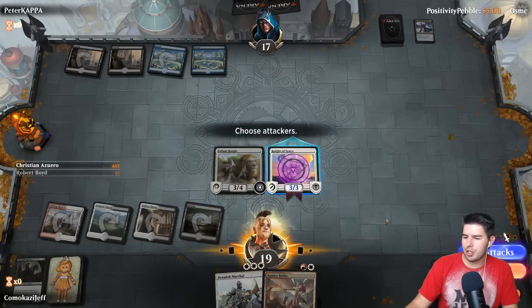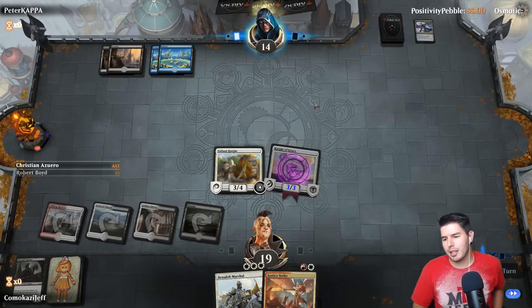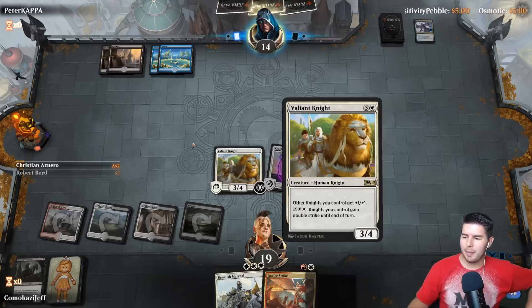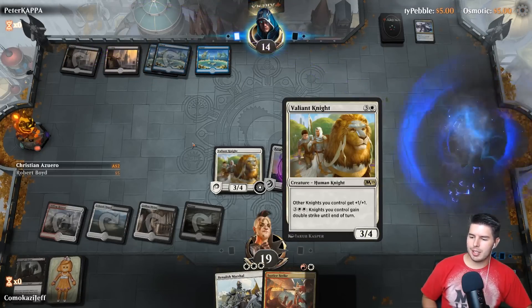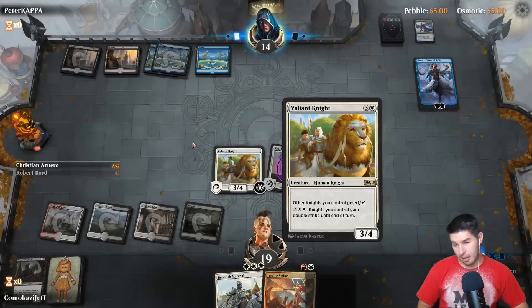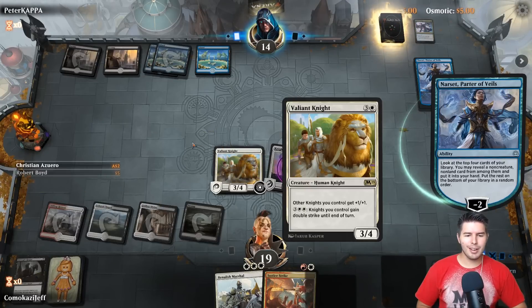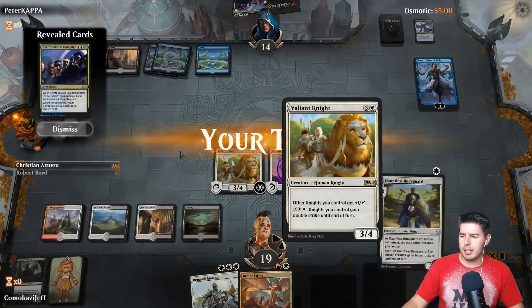Valiant Knight — swing. Down to 14, past the turn — we're still in this game. Pay five, knights you control gain double strike until end of turn — love it. Narset — find that Tyrant's Scorn or the Ritual of Soot or something. Disinformation Campaign.